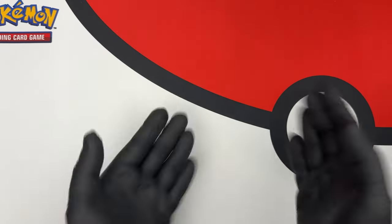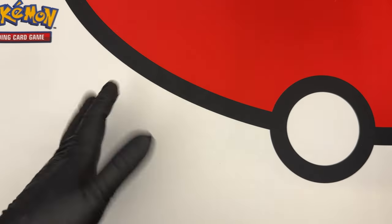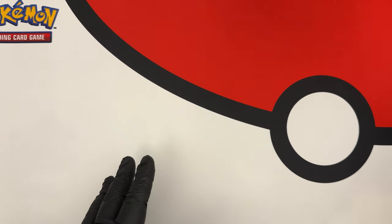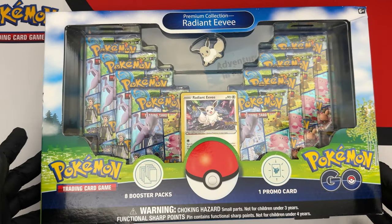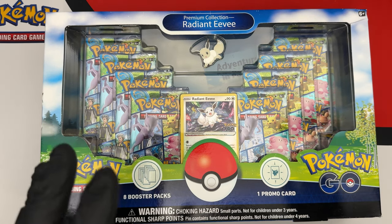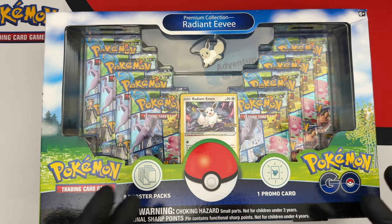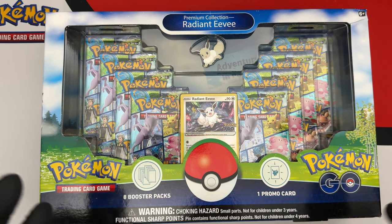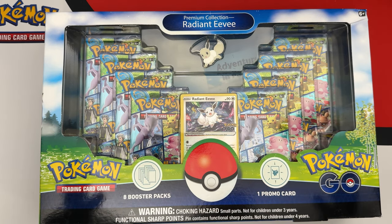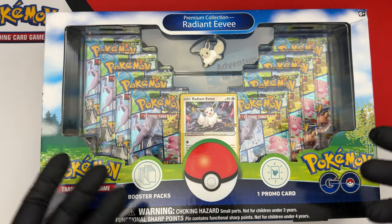Hello everyone and welcome back to PAX and Recreation. Today we go back to the Pokemon GO age, which actually had pretty cool stuff in terms of Pokemon TCG. We're going to open a premium collection Radiant Eevee, which is actually kind of cool. Pokemon GO was a phenomenon — no one can doubt that — and Pokemon GO in the TCG had cool products like these ones.